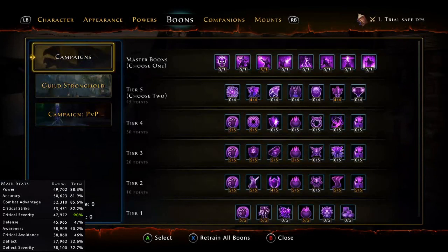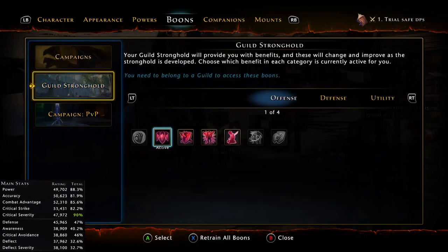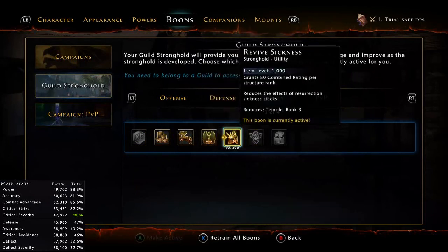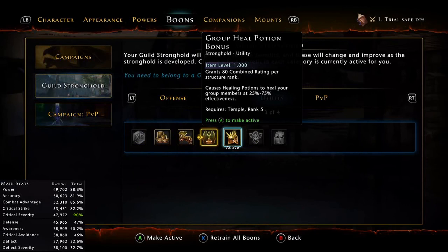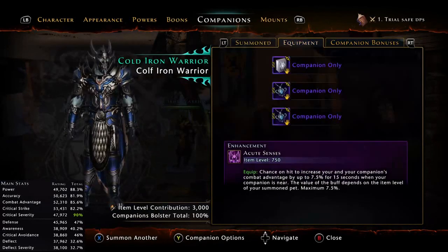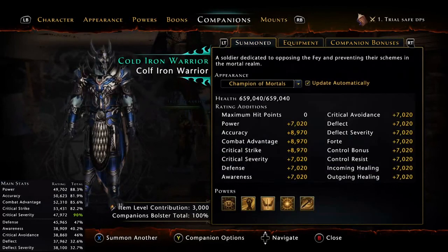For boons, these might not be ideal but that's what I use. I use Lingering Medicine — when you use a Hellstone you enter god mode for about 30 seconds, basically unkillable with the heal over time. Jungle boons, dressy defense aura, awareness, anything you want there. Revive Sickness or Group Heal with Potion if you use potions. For companion I use the Cold Iron Warrior, but you can also use the Air Archon or Zuna — the percentage difference is small.